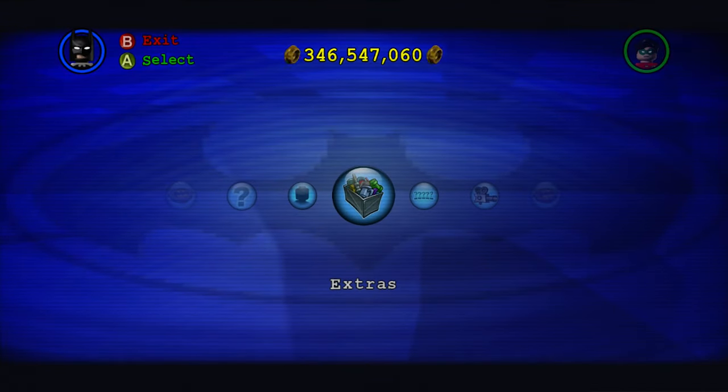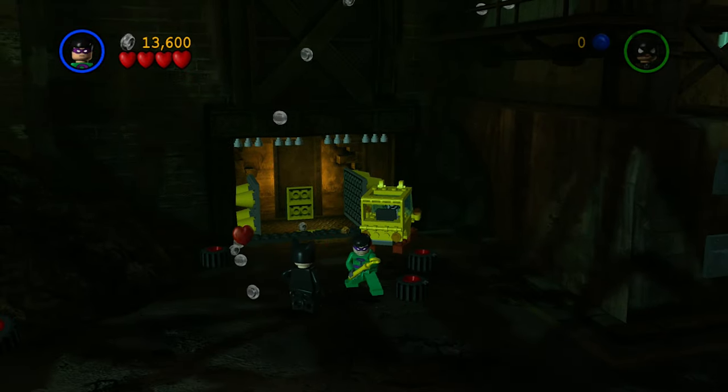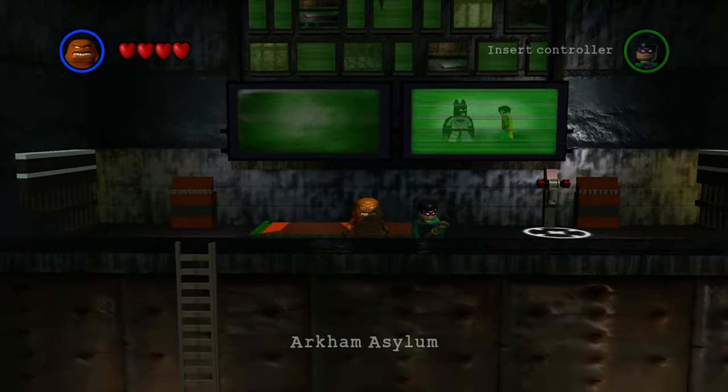First, let me mention that power ups are absolutely essential to this strategy. In normal cases you can unlock these by collecting power bricks, but for the sake of time we can actually do this all from the cheat codes menu. Cheat codes can be entered from either the second floor of the bat cave or in the very first room of Arkham Asylum.